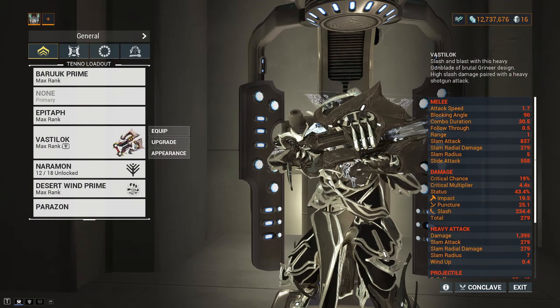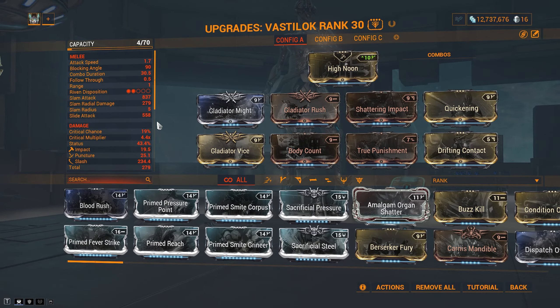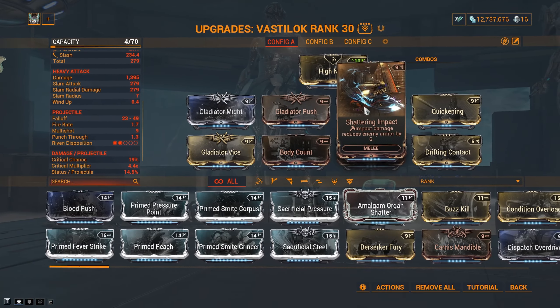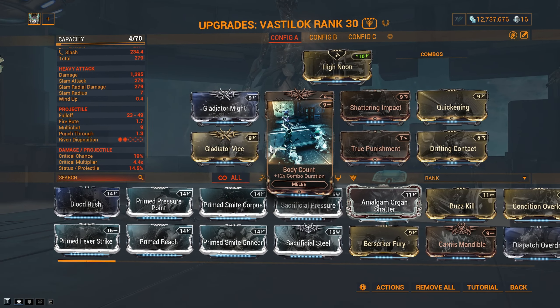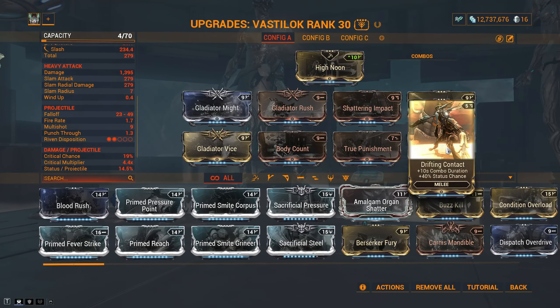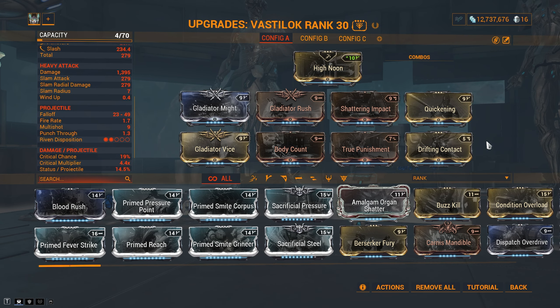This leads me to the stat stick build. Vastalok — gunblade, many pellets — so a lot of combo gained really quickly. The mods are High Noon, Gladiator Might, Gladiator Rush and Gladiator Vice. This gives the set bonus of 30% critical chance. Shattering Impact to armor strip tough enemies, Quickening, Body Count, True Punishment, and Drifting Contact. We run those mods to stack as much combo gain and duration as possible to keep it up while smacking wind into enemies.